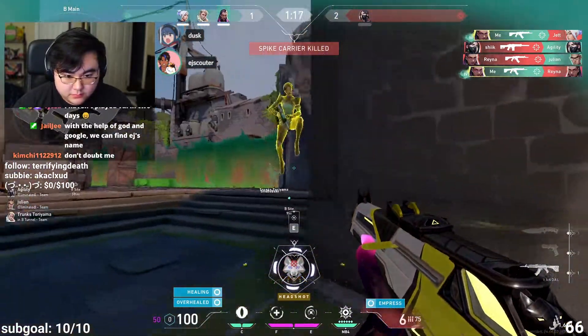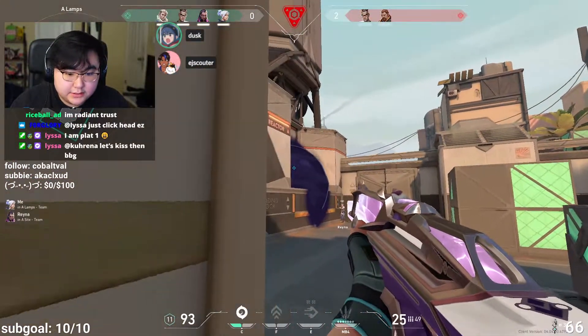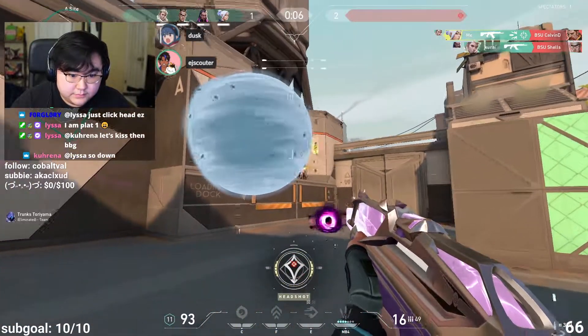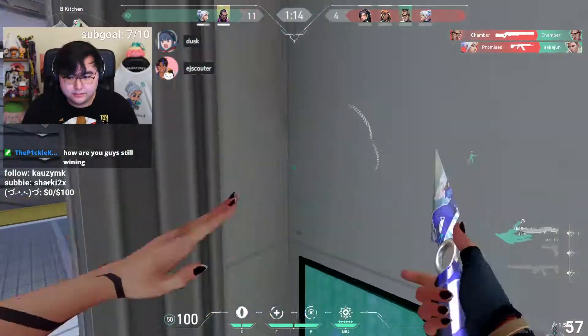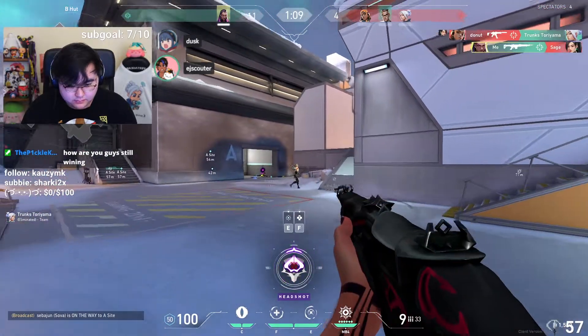Before I go into the three types of angles you can hold, I want to talk about some core game knowledge that will 100% help you rank up. The first is playing off of contact — positioning yourself in correspondence to where your teammate is playing in order to win a round. This is a very important concept because it can get you easy kills on defense and win you post-plant situations that you typically would lose.